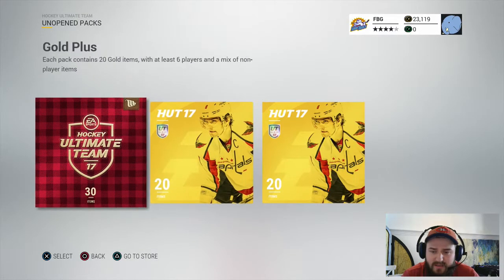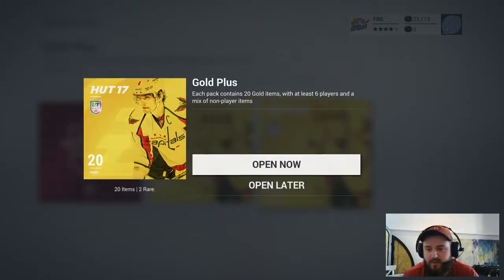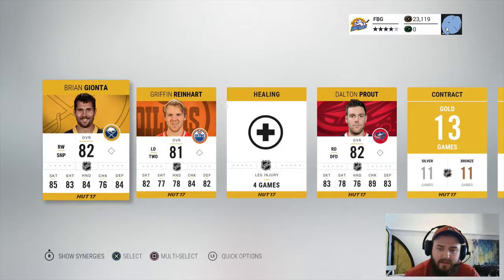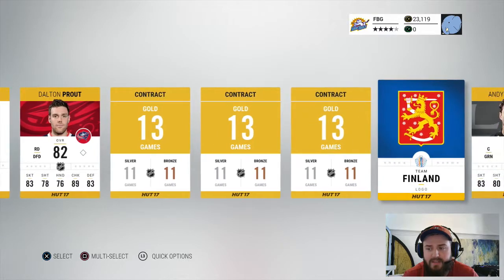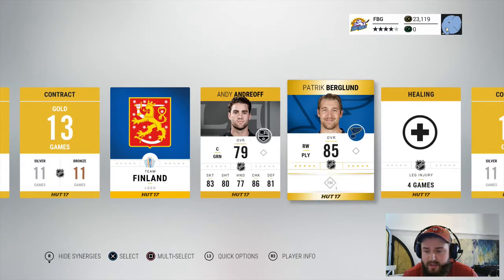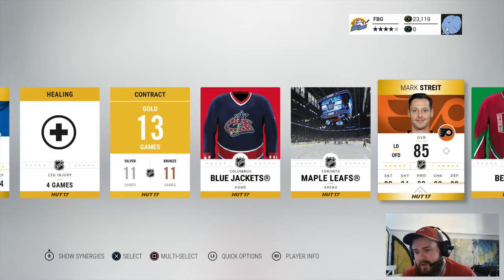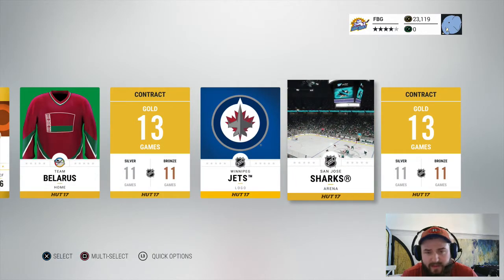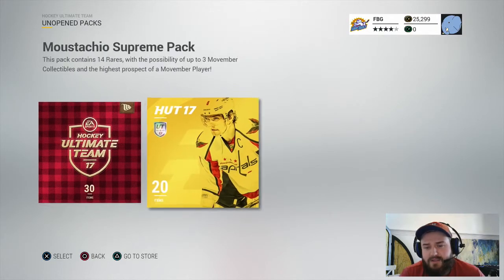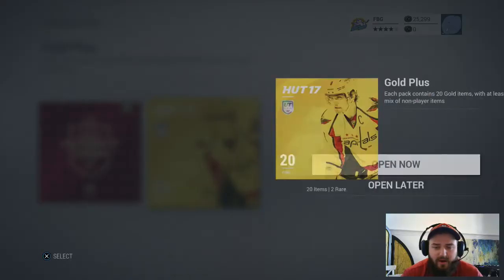Down to the last three. Going with that last one — three horrible players at the front, which means there could be something good at the back. Oh, there's Patrick Berglund making an appearance, but that's not what we want. Oh my — Marc Staal again. Just getting completely rammed in these packs, not getting anything. Two packs left — can you feel the excitement for this Mustachio Supreme?